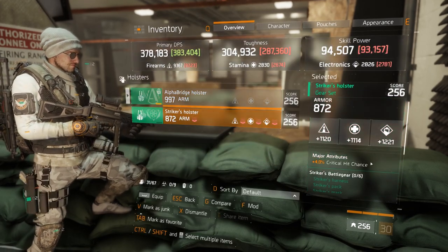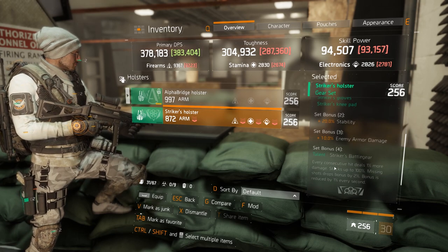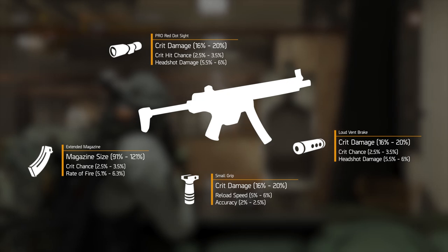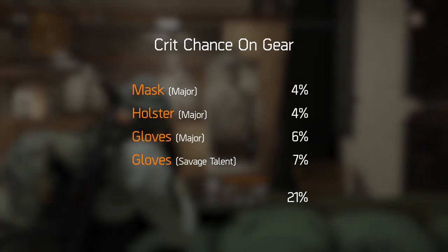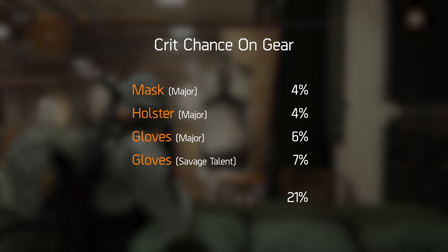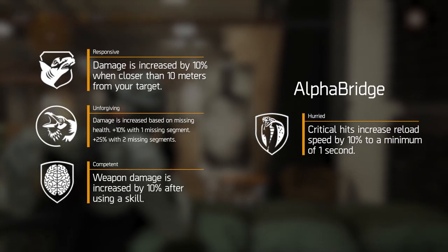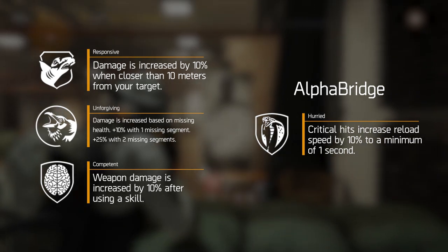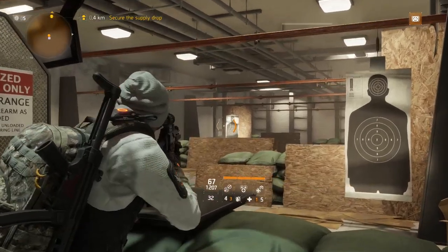This isn't going to be a super short video. For those that just want to see a quick overview, here are the ideal weapon mods, the ideal weapon talents, and some of the essential stat roles that you want to get on your gear. There's also a link in the description box below that allows you to download some screenshots of these so you can save them to your PC and use them to double check your stats without having to come back to the video every single time.